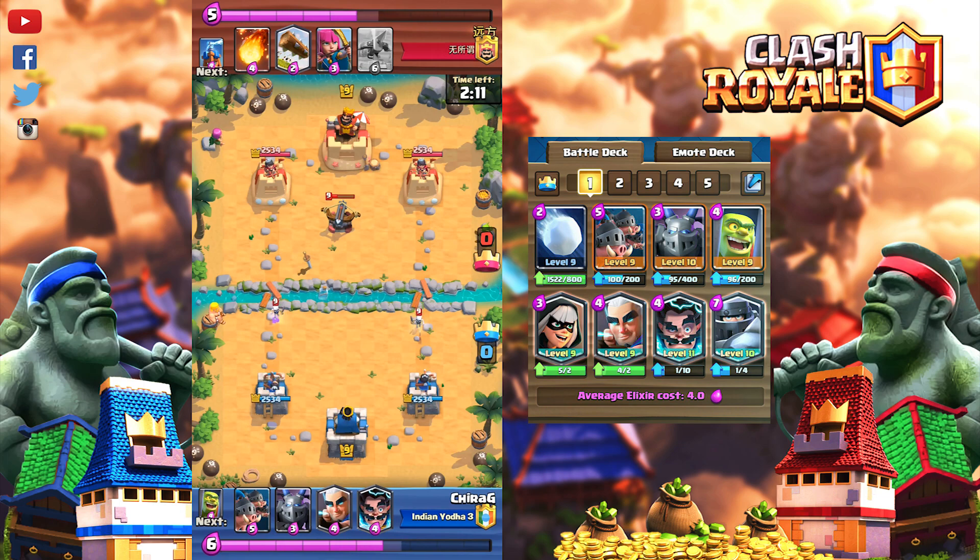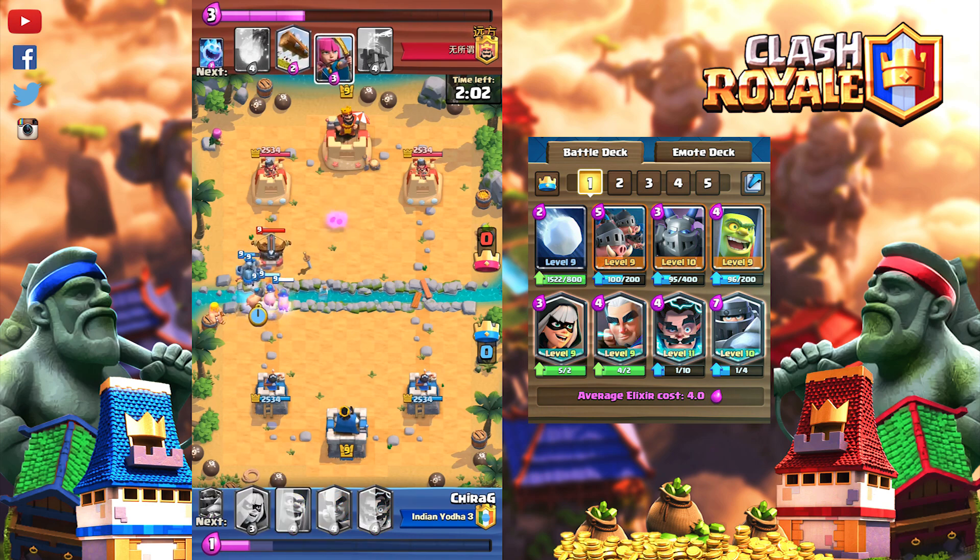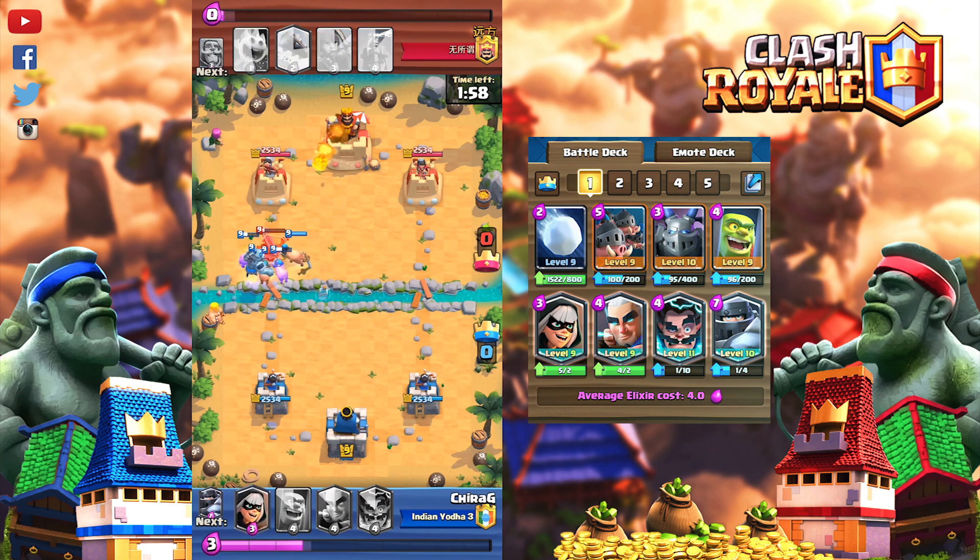There is no specific matchup guide for this deck, but try to play around with the deck and figure out how you can play in certain situations. Hard matchups for this deck are Sparky, Spell Bait, Lock Bait, and Lava Loon with Clone. That's it for me — I hope you learned something new about this deck. Make sure to subscribe for more Clash Royale deck content. See you next time, peace.